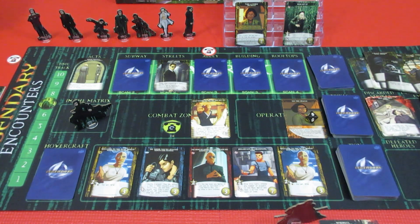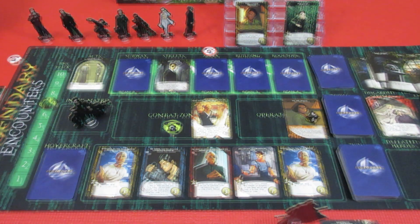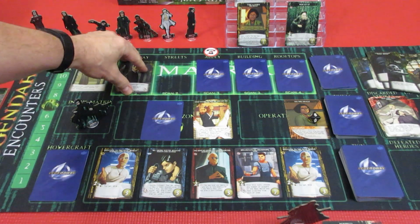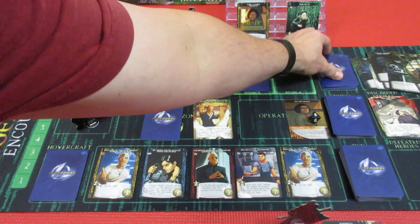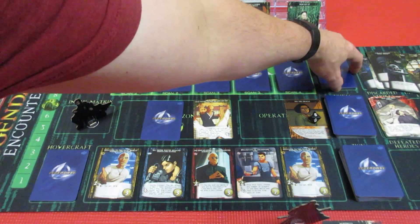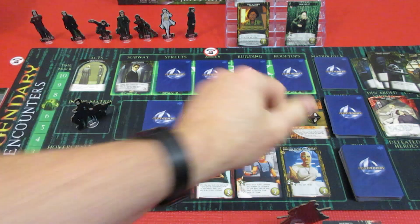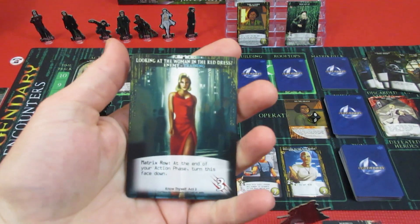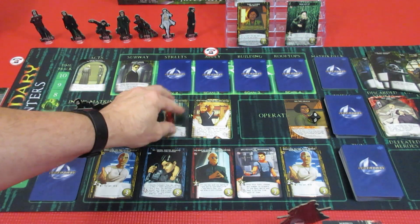Back we go to Neo, who is currently still in the Matrix. Agent Smith is one step away from showing up in the combat zone and causing us an entire world of grief. Now we've got to complete our training — we've got two missions left, this is one of them.